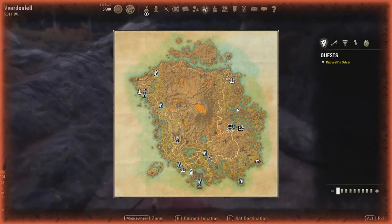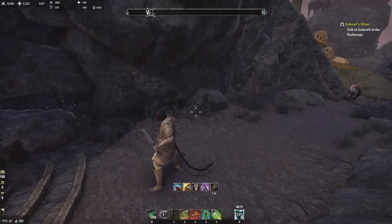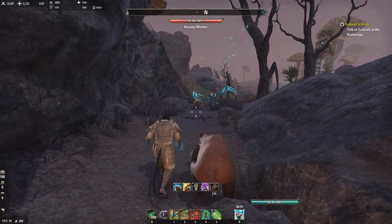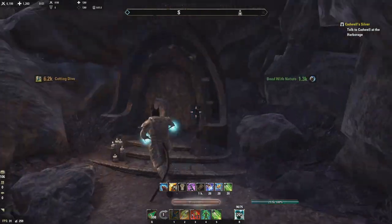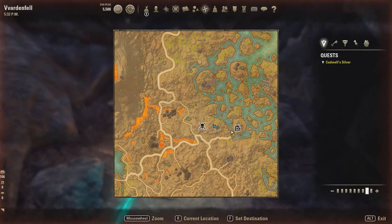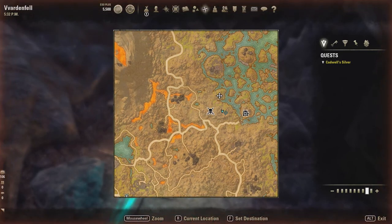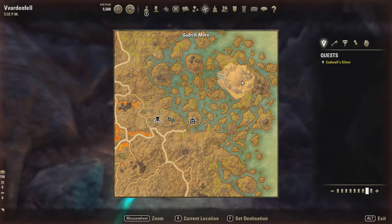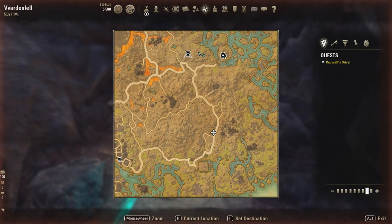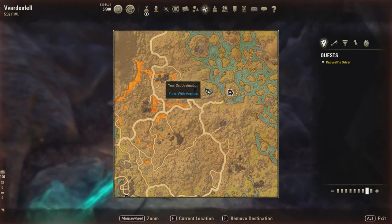Number twenty-four is a little bit off where I marked it. It is west of the Halls of Fabrication and east of the Messier Dadalit Eggmine, which is a world boss. You can see we have Sadrith Mora over here and Molagmar down south. This is twenty-four.